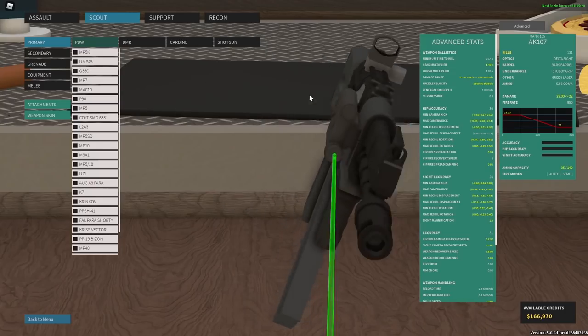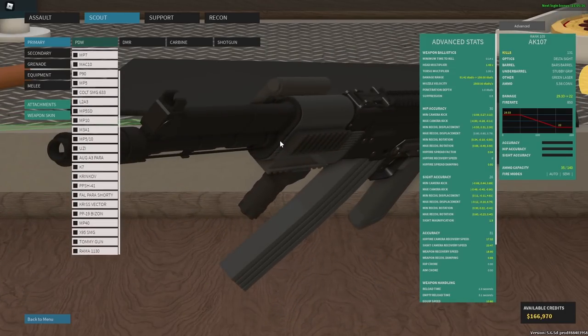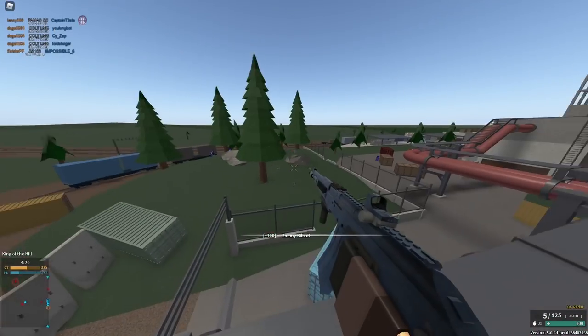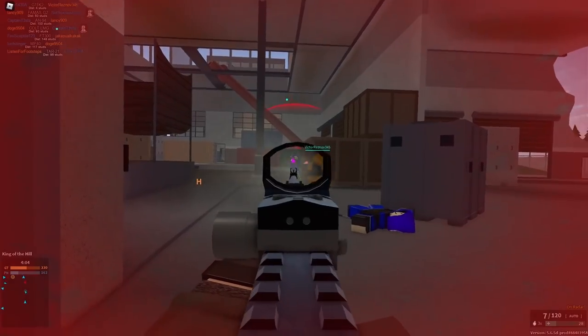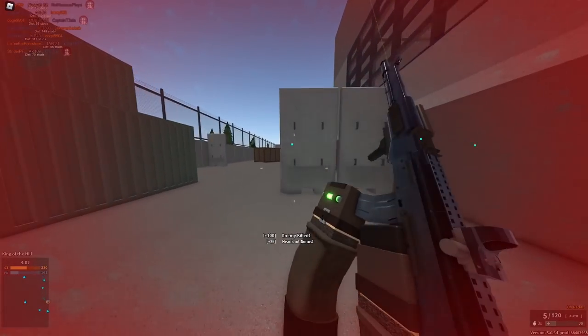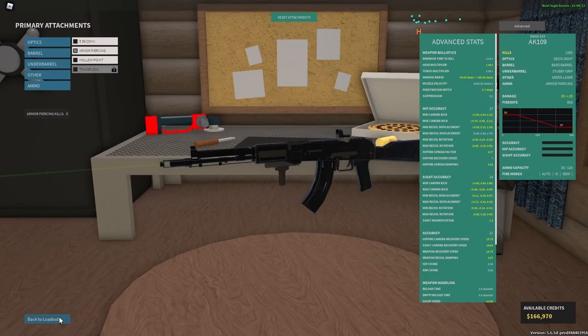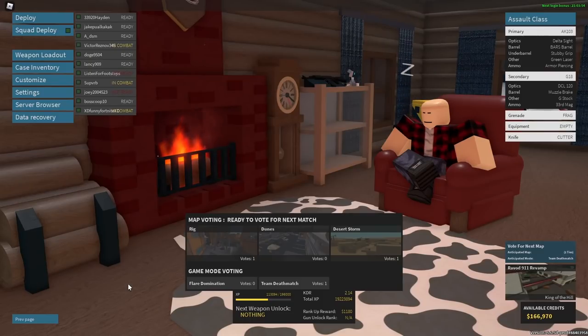Which BARS barrel is your favorite? Please tell me why the AK12 BARS barrel is viable at all down in the comments. Mine is probably the AK-103 — the pen advantage and other advantages make AP feel like the meta on this thing. It also sounds crazy since they changed the sound effects. Anyway gamers, that's gonna do it for the video. If you enjoyed, make sure to like and subscribe. Give the AK12 BARS barrel a buff somehow! I'll see you guys in the next one — peace.